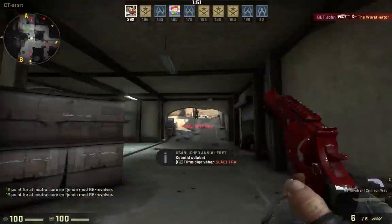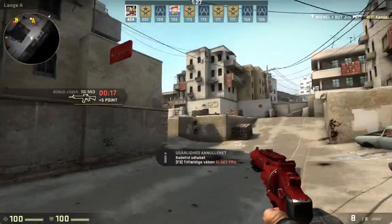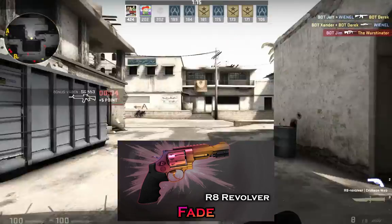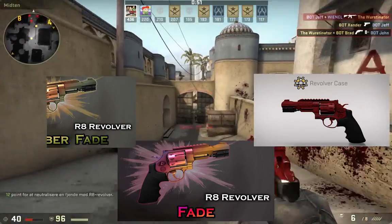I don't really like the skins for the revolver, but my friend Jeppe got the fade in pink. I have the Crimson Web. I like the amber fade and the different skins.